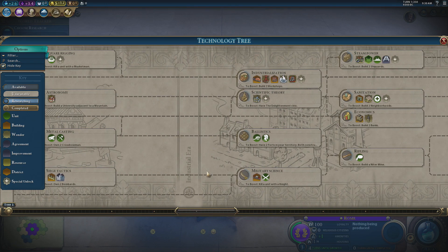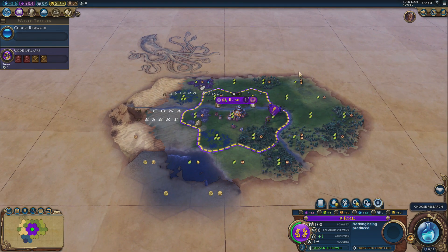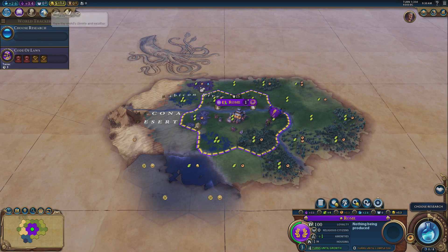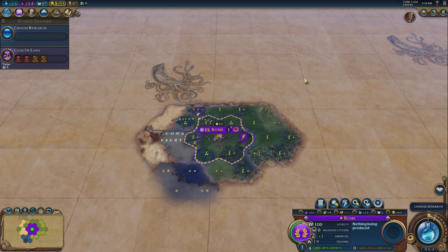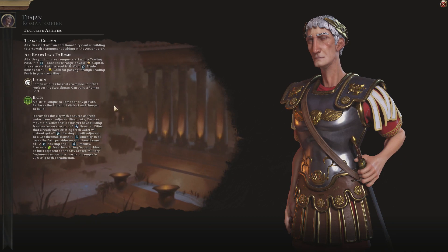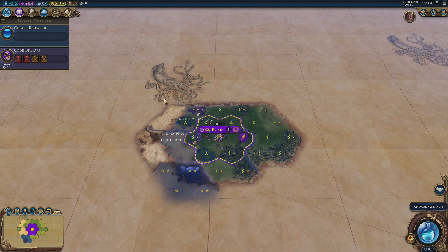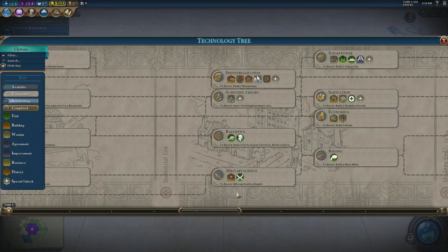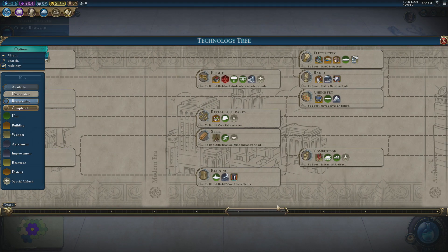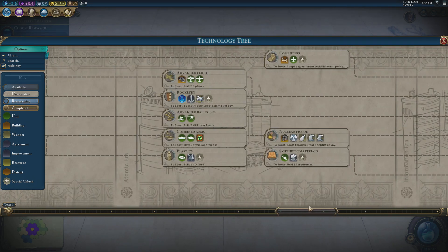How do we actually pursue the domination victory? The key is not going to war with everybody at once — if you're continuously at war you'll fall behind in tech. On this continent I'll be sharing it with at least one other civ. While I have legions in the early game it's absolutely worth going after whoever's on this island, because legions are very powerful at that stage. But after that I don't want to rush into war — the later I leave it, the more powerful my units are and the better my science.